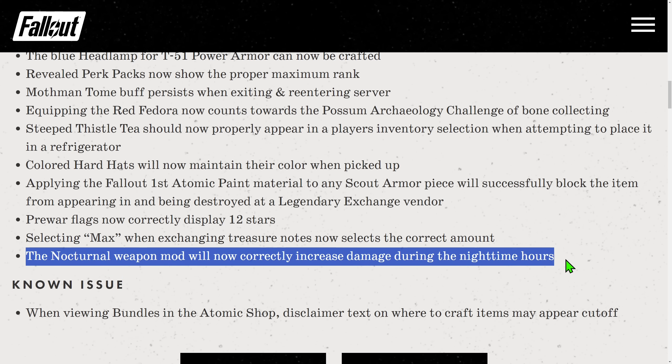Nocturnal is supposedly fixed to do the proper amount of damage. I didn't even realize it was broken — you can tell this effect is not being used much. Are you using the Nocturnal prefix on your weapons? I don't know anyone who does.